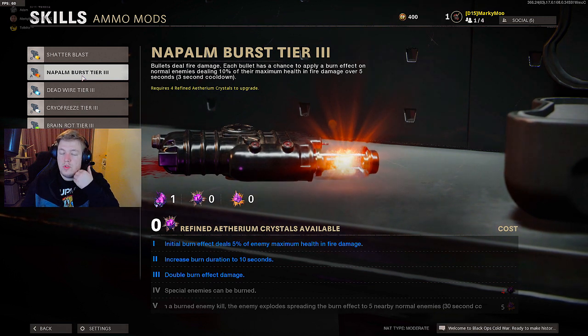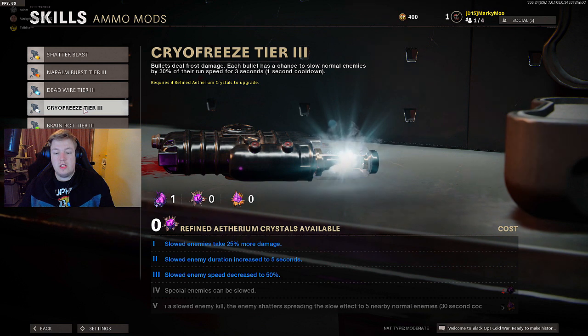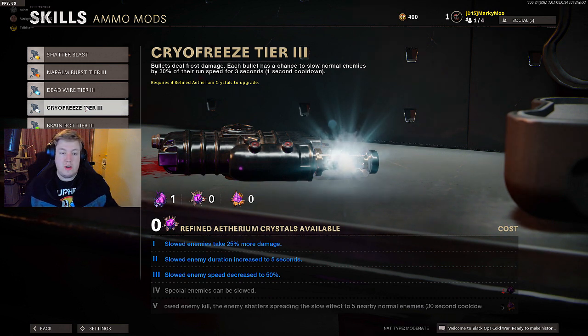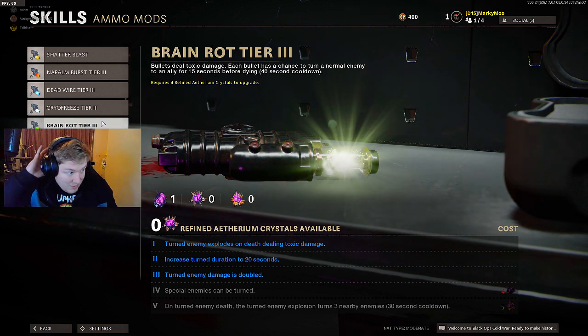Deadwire tier 4: special enemies can be stunned. Tier 5: on a stun, arcs of electricity jump and spread to stun 5 nearby enemies - more like the original Deadwire from older games, very nice. Cryo Freeze tier 4: special enemies can be slowed. Tier 5: on a slowed enemy kill, the enemy shatters spreading the slow effect. Brain Rot tier 4: special enemies can be turned. Tier 5: on a turned enemy's death, the explosion turns 3 nearby enemies.